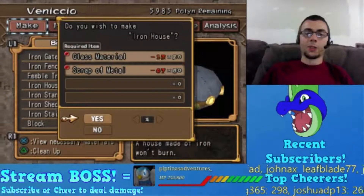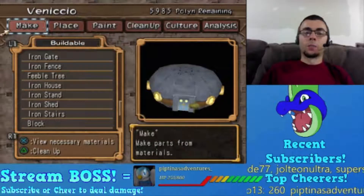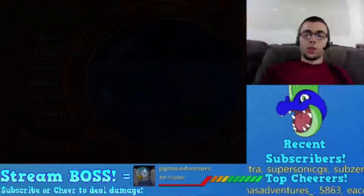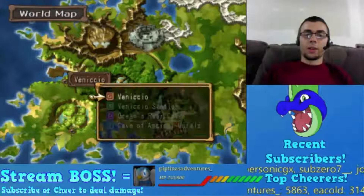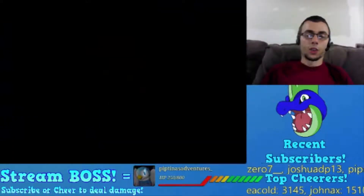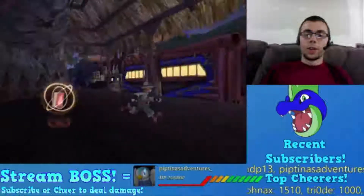I need to build four iron houses - 12 glass, 67 metal. Okay, 12 glass, 67 metal. I'm gonna buy a bunch of logs as well, and I need to make a bunch of pier pieces too.